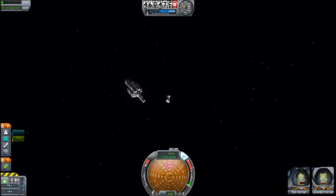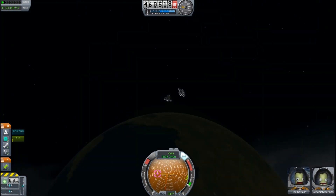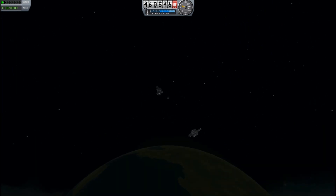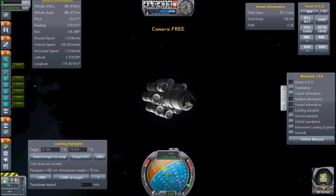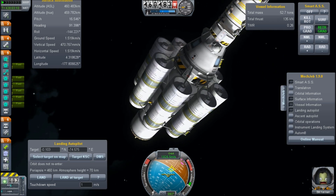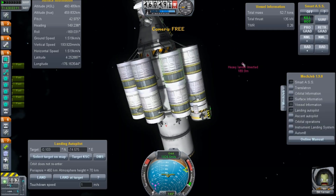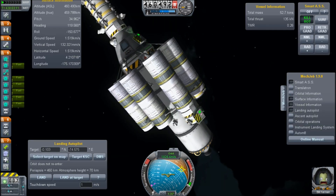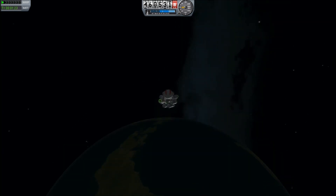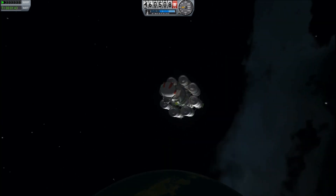I'm guessing that since the ocean moon has liquid water on it, they're going to come up with some reasoning that this is equivalent to Io — in that the tidal forces of the moons interacting will generate tidal heat inside that moon and keep it liquid. I would actually hazard a guess that the relative distances of the ocean, ice, and rocky moons will probably form a resonant trio of one to two to four, just like the real Jovian moon system. But of course, this is all speculation at this time and everything could change.